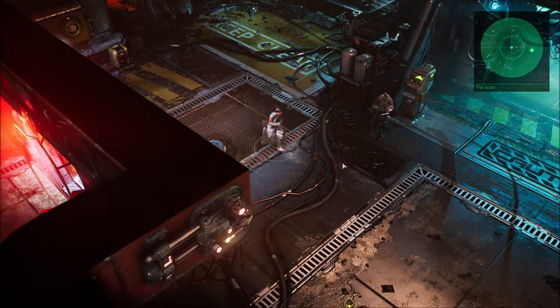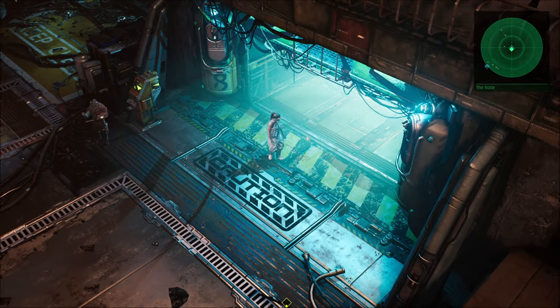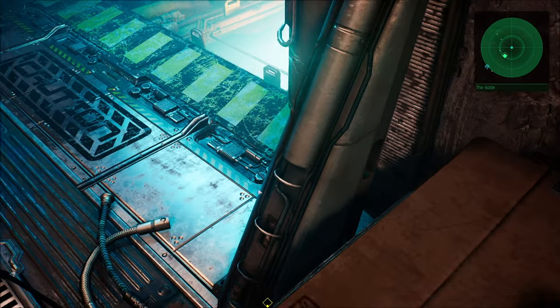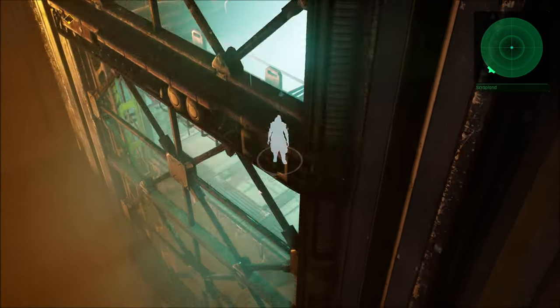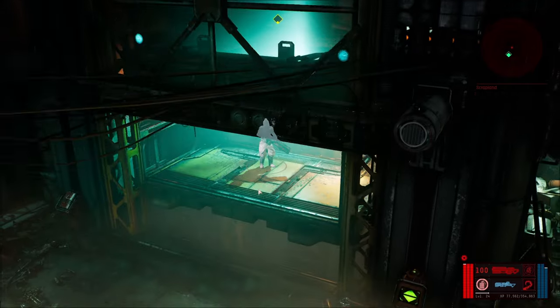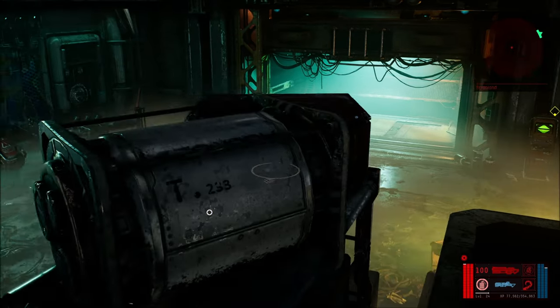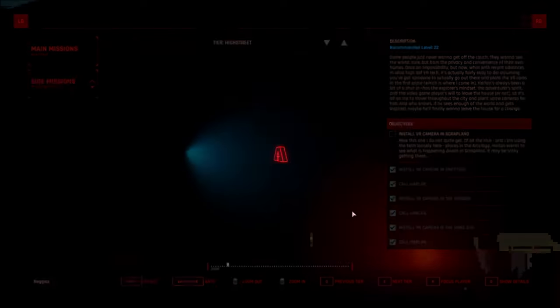The elevator is only available the first time through that mission, as far as I can tell. It's back here and here it is. Once you've unlocked it you can always go down again like any other area. From the node and Gregory's workshop you can take the elevator down, and as you can see it has now changed to Scrap Lands.